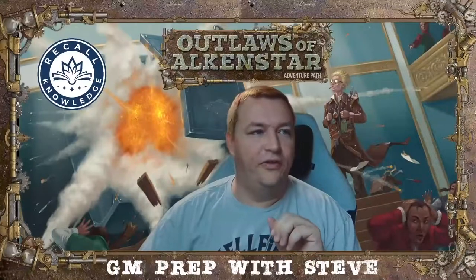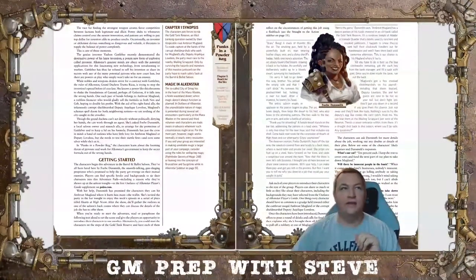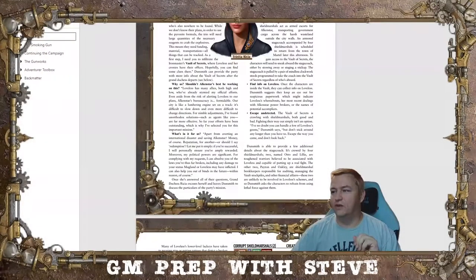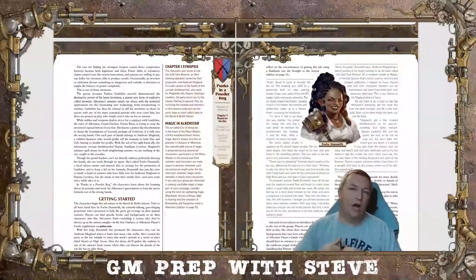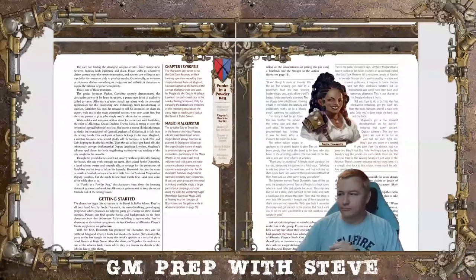Let's start off with Phoebe Dunsmith. She is a dwarf. On the surface, she is a simple proprietor of a bar — a fixer, an underground contact, somebody who puts jobs together and can get you a firearm by non-legal means. She's the kind of person that knows a lot of shady people. But on the secret side of her life, she is actually an undercover agent for Alkenstar.